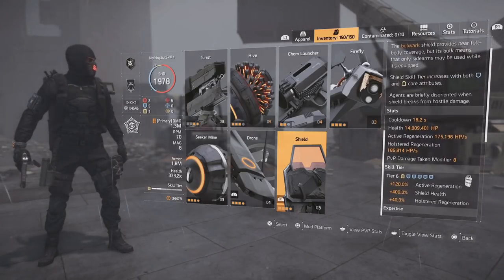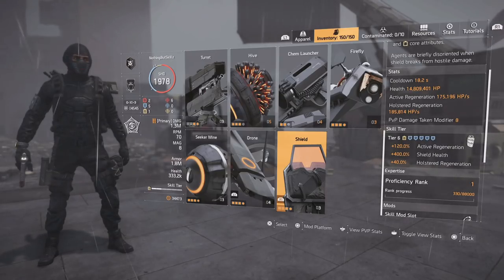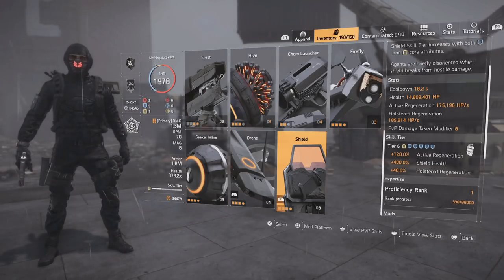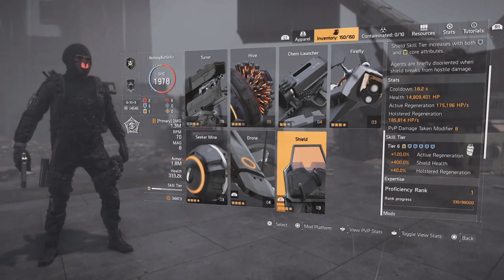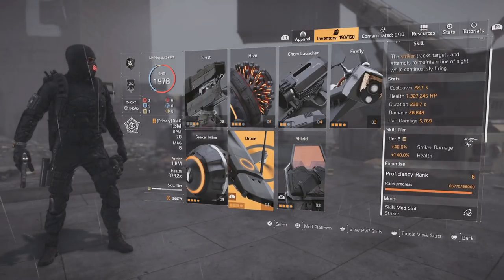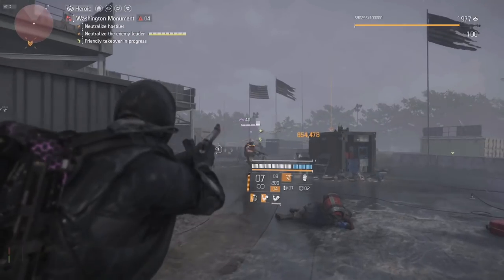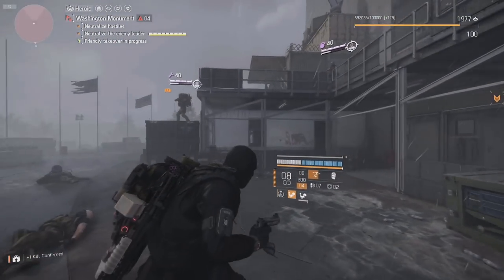For the skill we have the Bulwark shield at Tier 6: 120% active regen, 400% shield health, and 40% host regeneration. That gives us 175,000 active regeneration, 14.8 million shield health, and 185,000 host regeneration — which is why it stays up permanently. We pair it with a drone at Tier 2: 28,000 damage, 230-second duration, and 1.3 million health. At full stack the drone gets stronger, and every trophy pickup strengthens it further.